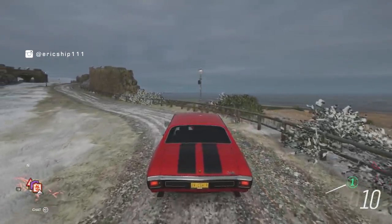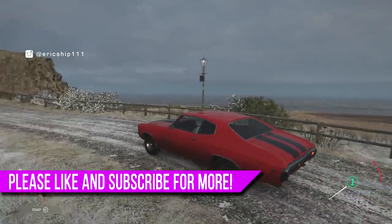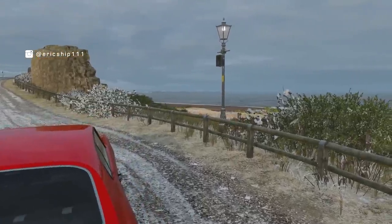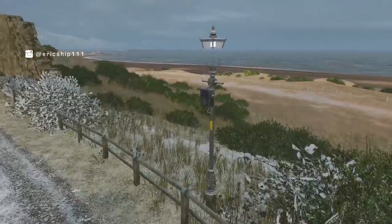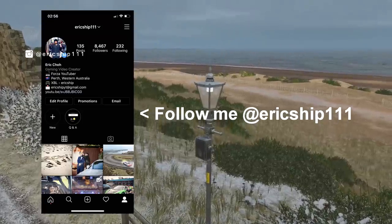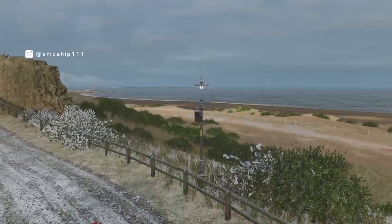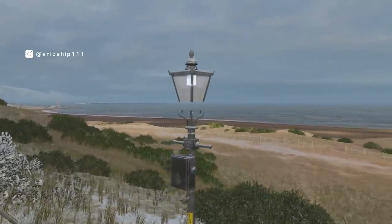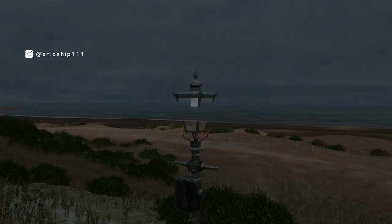Yo, what's crackin' everyone? Eric Shipp, triple one here, and today we are looking at some new glitches, secrets and Easter eggs that have been sent in by you, the subscribers, that you also didn't know about in Forza Horizon 4. For a chance to be featured in a future episode, make sure to subscribe and comment on a bug, Easter egg, glitch or secret you've encountered. But without further ado, let's take a look at 7 new hidden secrets, Easter eggs and glitches in Forza Horizon 4.